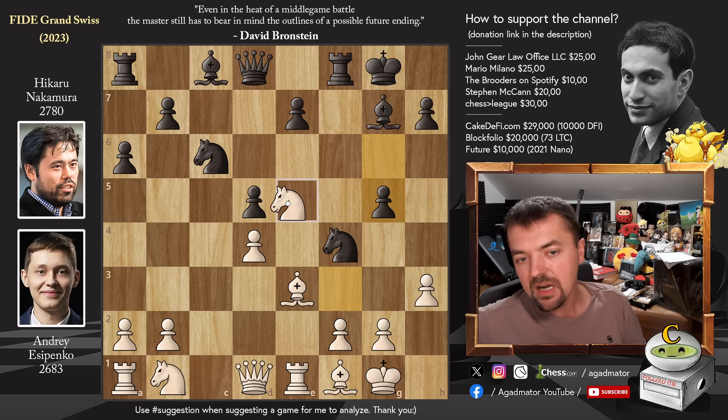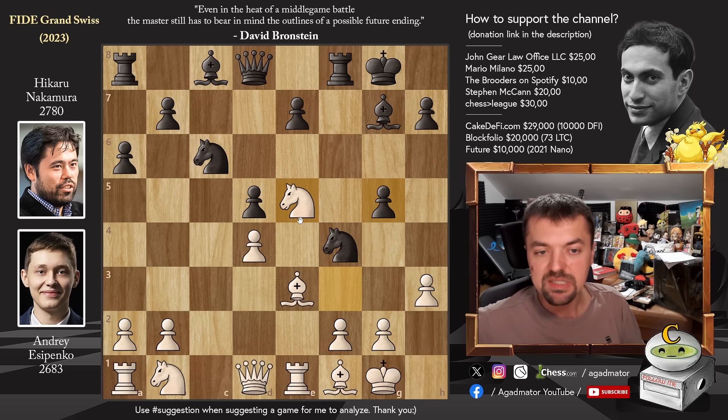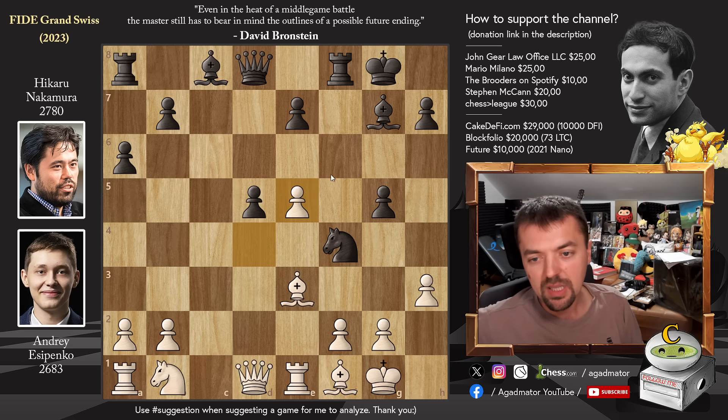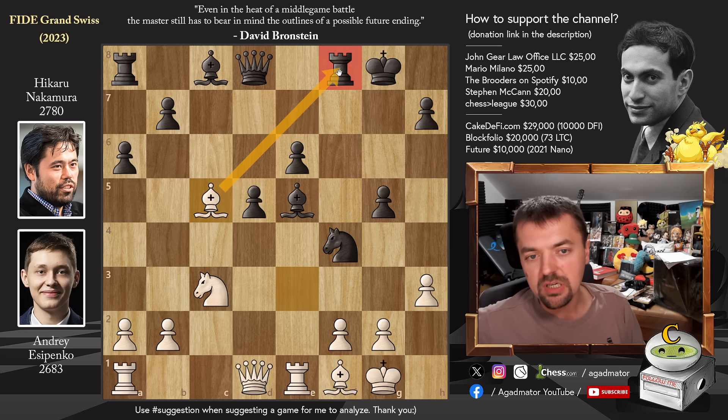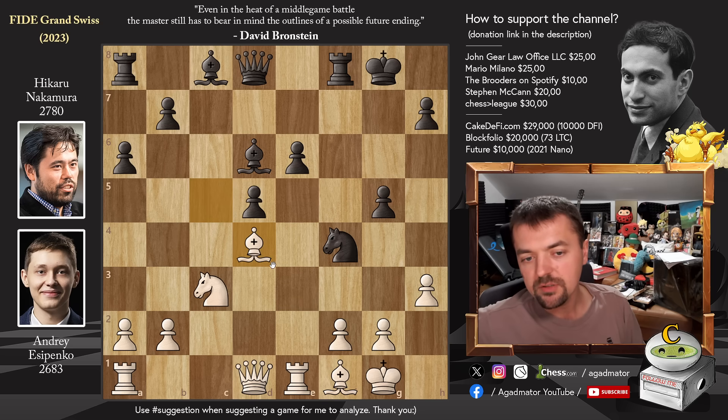Instead we have knight to E5, which prevents E5 for the moment and prevents pawn to G4, but it does require a pawn sacrifice. There's nothing better for Hikaru — he takes the pawn, knight captures, pawn captures, and bishop captures on E5. Now knight to C3 — Yesipenko continues development. We have pawn to E6 defending the D5 pawn, bishop to C5 putting pressure on Hikaru's rook, bishop to D6, and now bishop to D4 — sort of winning a tempo. The D5 square is nicely covered now and you don't have to worry about E5.